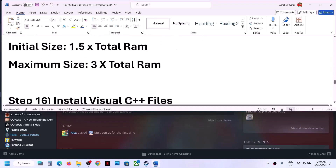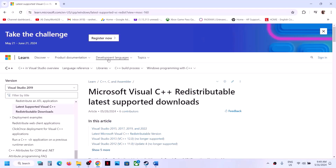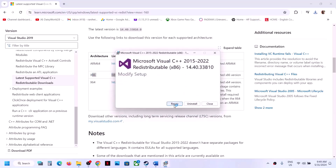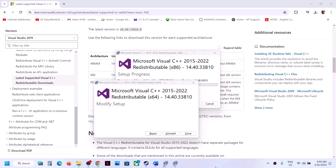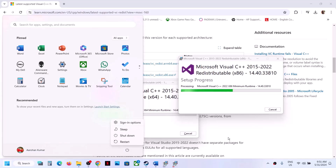The next step is to install the Visual C++ redistributables. Copy the link from the video description and open it in a browser — it will take you to the Microsoft website. Scroll down and find Visual Studio 2015, 2017, 2019 and 2022. Download the x86 version and run the exe file; click Repair if you see that option, or Install if not. Then download the x64 version and run it the same way. Once both installations are complete, restart your computer and launch the game.